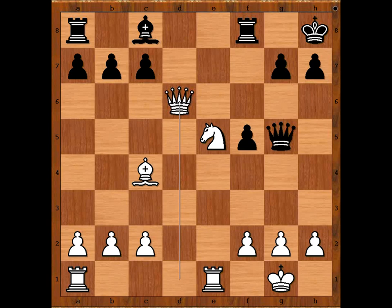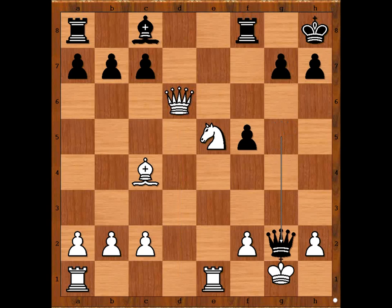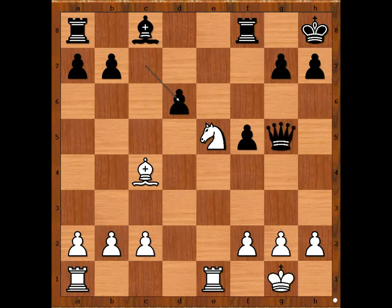You know when people are in shock they don't have a good supply of oxygen to their brain. So Friedrich captured the pawn on g2, and after king takes queen, he resigned. He didn't want to play the obvious move pawn takes queen.